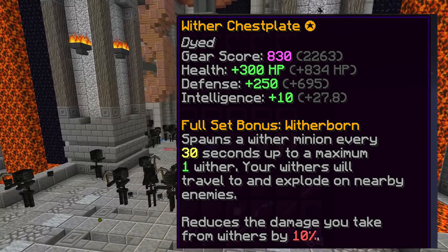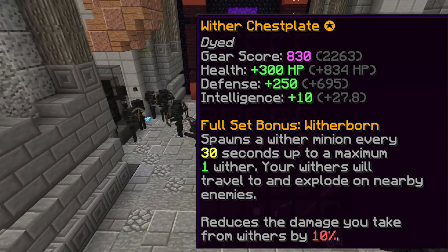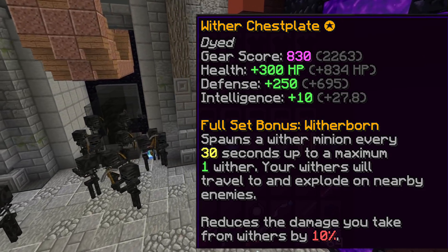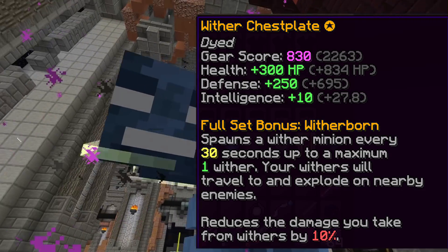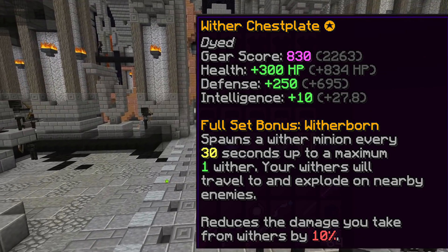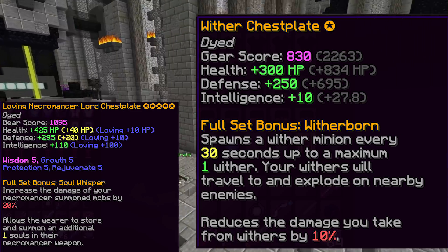Next, Wither Deer. Wither Deer is just Necromancer Deer, but you take 10% less damage from Withers per piece, which is useful against the only Wither in the game. The full set summons a Wither with a Death Wish every 30 seconds for some reason, but it's nothing too special — just a bit of a better Necromancer set without the cool Necromancer perks.